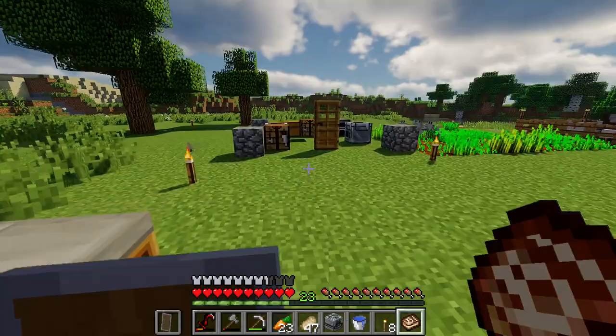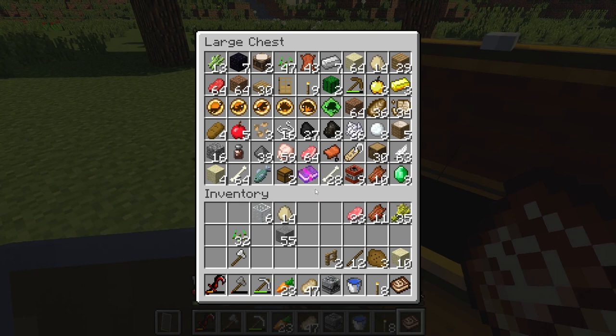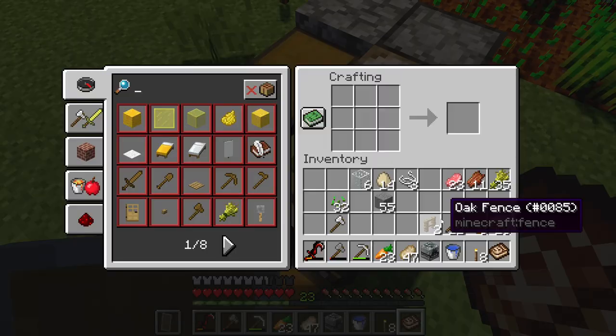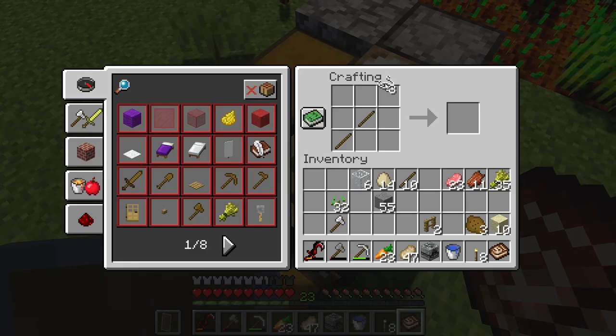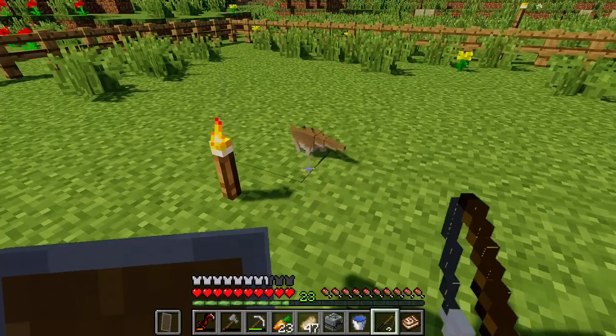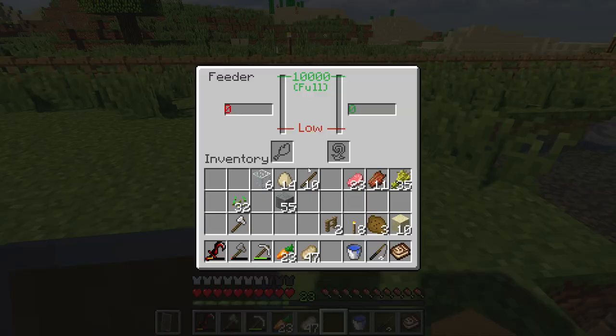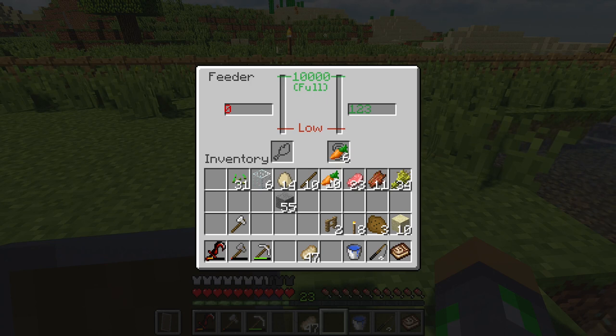Why did I have to punch that egg? You can still tame them, but I don't know if they have to be a certain age. Basically you whip them — it's like a fishing rod but slightly different. There we go. It's not the nicest to do to a baby, but it has to be done. Doesn't seem to be doing anything. Maybe you have to feed them, or maybe it has to be a certain age. Either way, what should we name them? I guess it's a good time to put in a feeder then. Carrots should be a good food source for these guys — eat up.